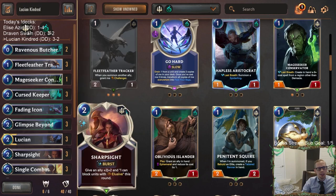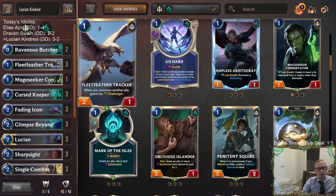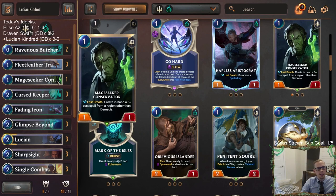Could play Warden's Prey or a Mage Seeker Conservator — I'd rather play Mage Seeker Conservator. This card creates a random spell that costs 6+ mana, so you can get some really awesome spells. That's a lot better than making a little Spiderling we don't care about. Fleet Feather Tracker pairs really well with Lucian, so let's go with Mage Seeker Conservator.